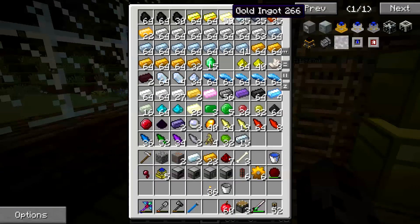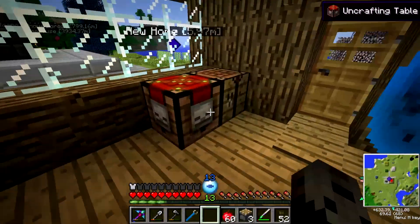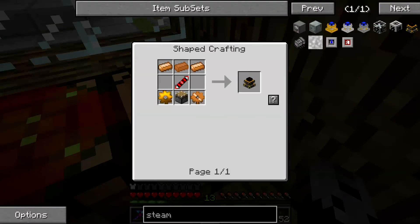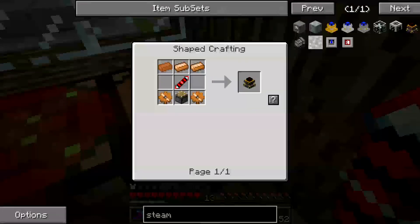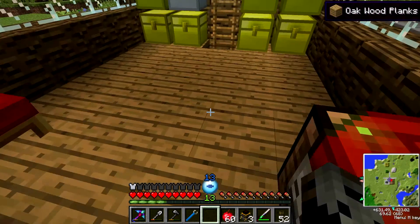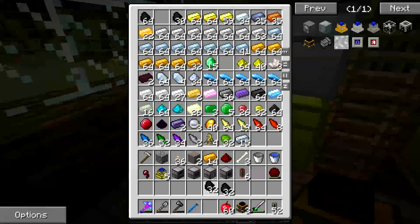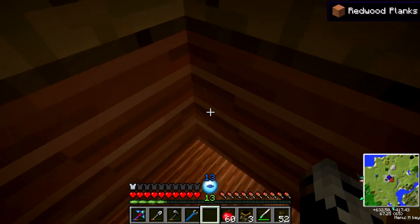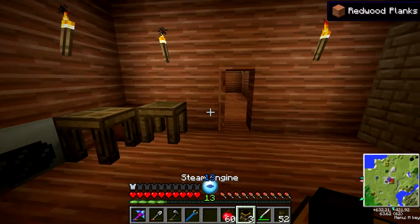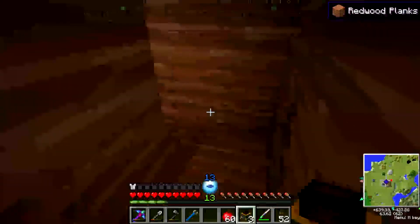I'm going to grab one more silver and make another batch of three — another three steam engines. Let's go down and hook them up so they can get going, and then we'll have some more power.